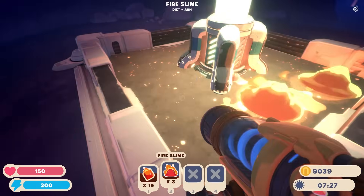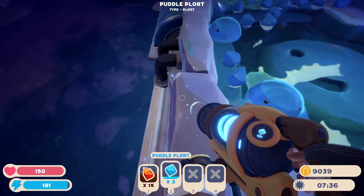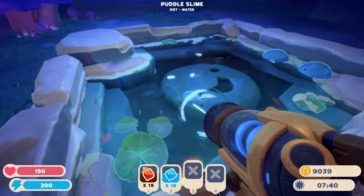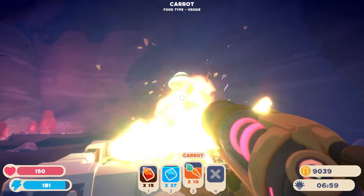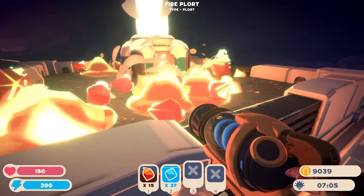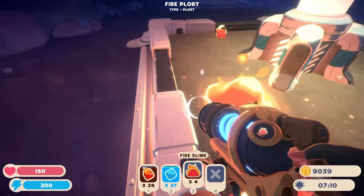You guys are also dangerous — I don't want to touch you. You got burning juice on you. Hey, little puddle dudes, how are you doing? Give me your little plorts too. I like you so much, you're my favorite slimes. Don't tell the others I said that though. They're making tons of plorts — beautiful day to be a slime rancher. There we go, I got my 20 that I needed.